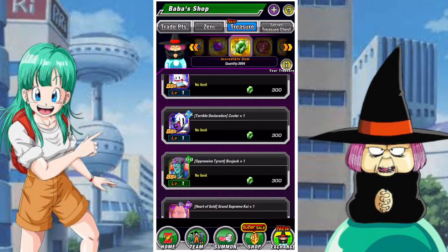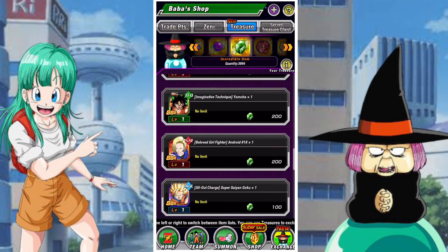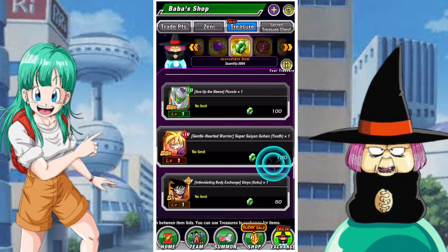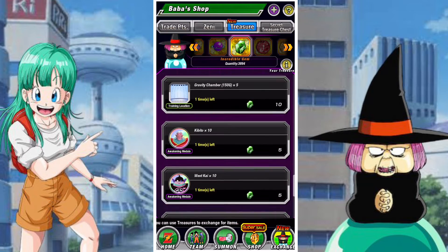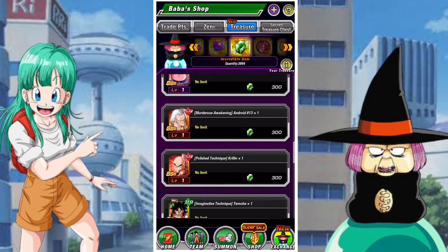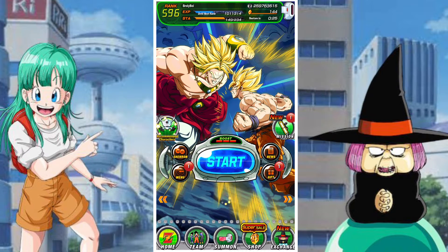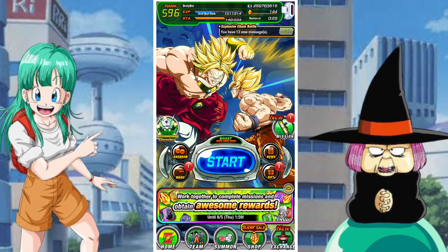The important thing when farming treasure gems is firstly that you need to spend them wisely, and secondly that you need to farm them consistently. The only real way to get a massive amount of gems is to consistently do the things I'm going to show you — or at least do one of them consistently. That thing is to farm the quest missions.